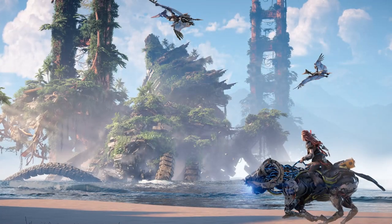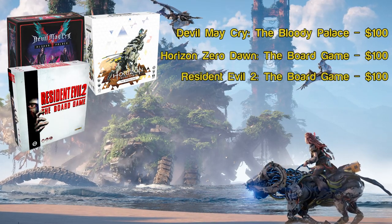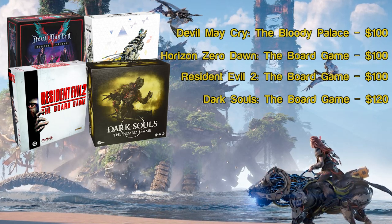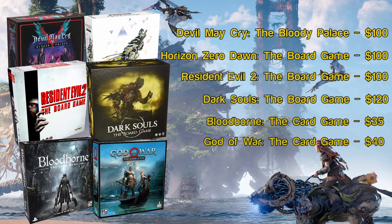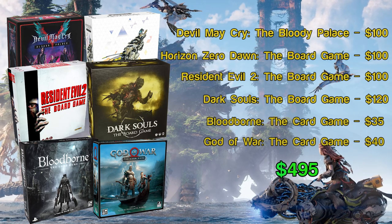Starting off, if you're buying a PS5, you're probably looking to play PS5 games. Luckily, many of those games have a board game version out there and are also pricey, making it very easy to hit that $500 mark. We've got plenty of miniature games — Devil May Cry, Horizon Zero Dawn, and Resident Evil 2 all have a heavy miniatures game at $100 each. Dark Souls also has a large miniatures game with the core set at $120. To finish it off, we have the Bloodborne and God of War card games, both from Come On Games. These are a little cheaper, but honestly probably my favorite on this list.